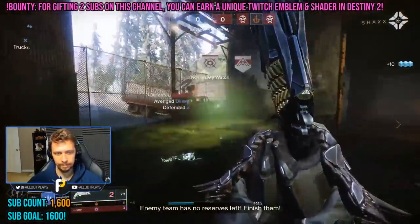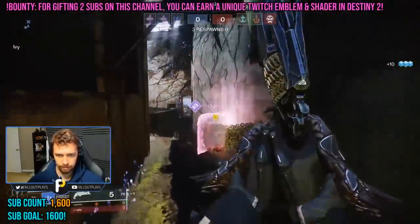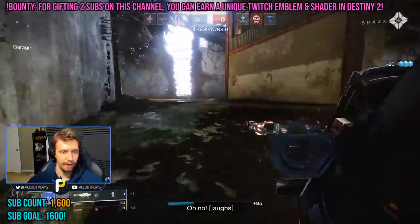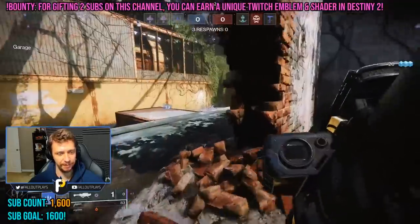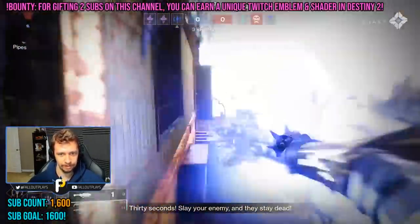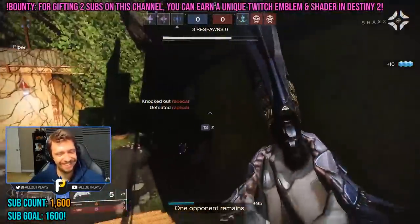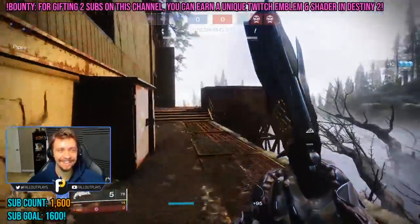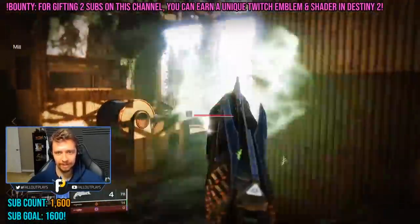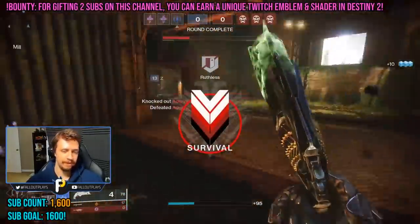The only real downside of Winter's Wrath is movement — coming from top tree Dawnblade, you'll feel pretty slow in comparison. And there you have it: the Shadebinder is a crowd-controlling, super-eating machine. I know we're about to get aspects and fragments to further customize your guardian — I'm not including those in this guide since this is meant to be a ground-level overview; they probably deserve their own video. Let me know what class you want me to cover next in the comments, and don't forget to like and subscribe. Hope you're enjoying Beyond Light — see you next time.